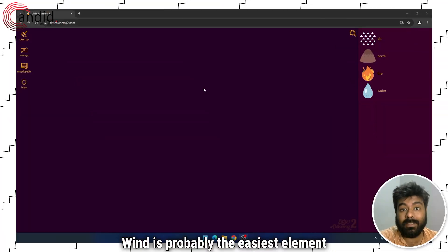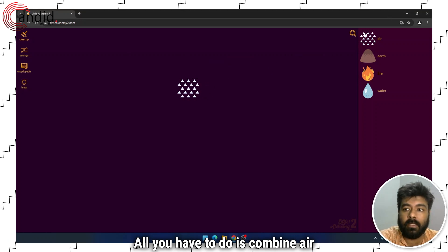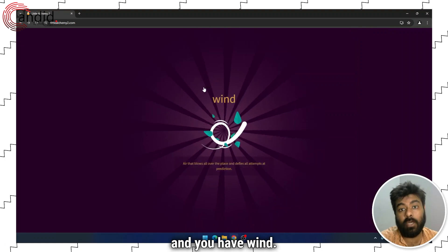Wind is probably the easiest element in Little Alchemy 2 that you can create. All you have to do is combine air with air to create pressure, and now just combine pressure with air and you'll have wind.